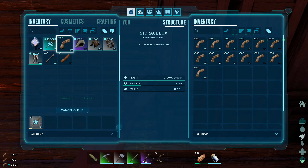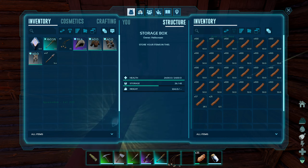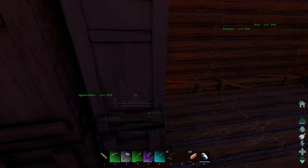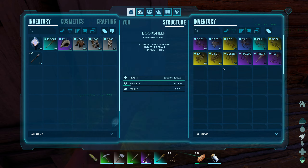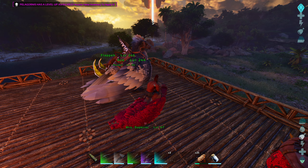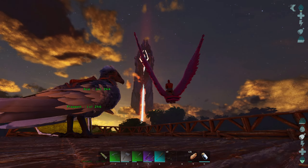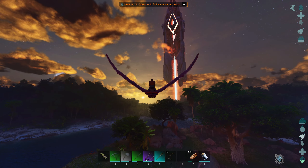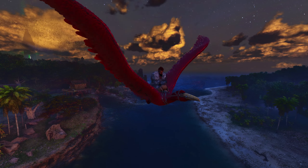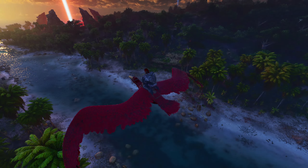Let's get that crafted up. You can actually use the wooden club to gather organic polymer from penguins. So we're going to give both a try — the pelagornis and the ascendant club — as a comparison to see which one is better. The pelagornis doesn't have much weight though, that's not good at all. We're probably just going to upgrade weight on this guy. Now we need to go to the snow biome — a little bit scary just going on this creature since she can't really fend for herself. She's only here to kill penguins.